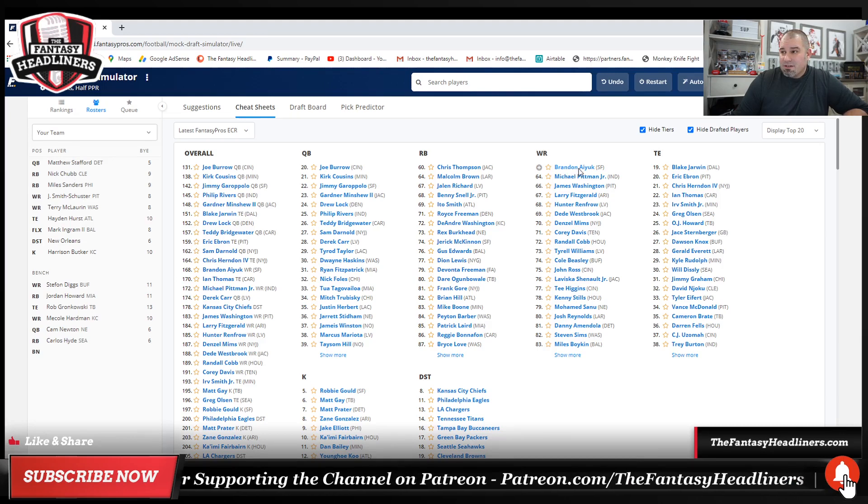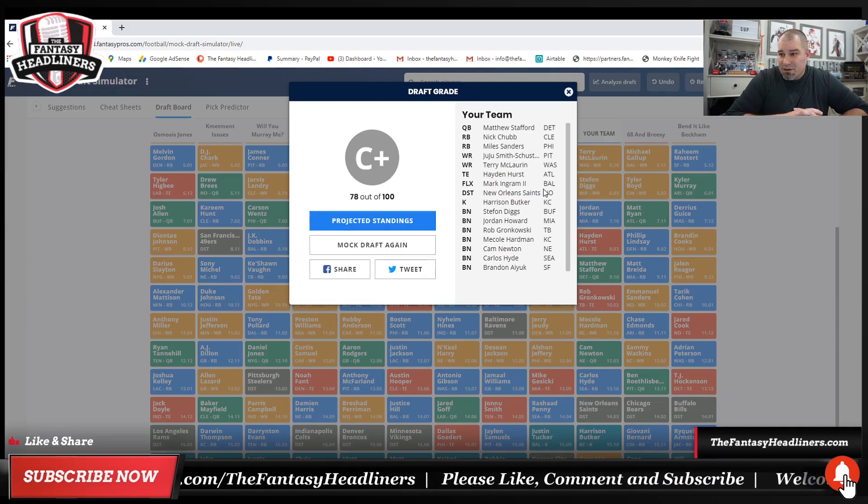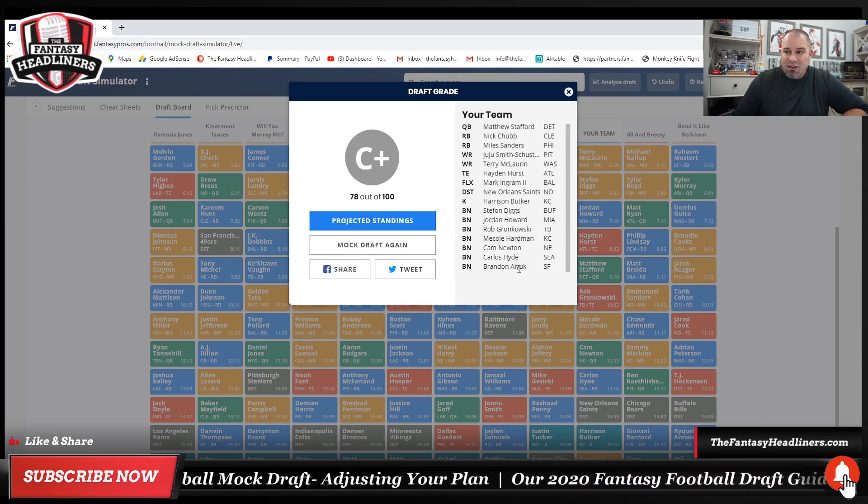Campbell is gone but Brandon Aiyuk is still there. For kicker — Harrison Butker and Will Lutz are sitting there, Justin Tucker is gone. If you want the kicker for the number one offense possibly in the NFL, go ahead. In a lot of regular season leagues I won't even draft a kicker — I'd rather draft an extra position player and then drop somebody from my bench to pick up a kicker before the season starts. Brandon Aiyuk is still sitting there — he's going to be my last pick. High upside, especially if Deebo Samuel doesn't make it back in time. The site spits out a grade of 78 out of 100 — but let's be realistic, don't pay attention to draft grades. Look at the actual roster: Stafford, Chubb, Sanders, JuJu, Terry McLaurin, Hayden Hurst, Mark Ingram, the Saints defense, Harrison Butker, Diggs, Howard, Gronk, Mecole Hardman, Cam Newton, Carlos Hyde, and Brandon Aiyuk. Overall a solid lineup with a safe floor and some serious upside. Miles Sanders has huge upside, don't sleep on Stafford — he was an MVP candidate before he went down. Cam Newton has won an MVP. And we haven't even talked about Gronk or Mecole Hardman yet.